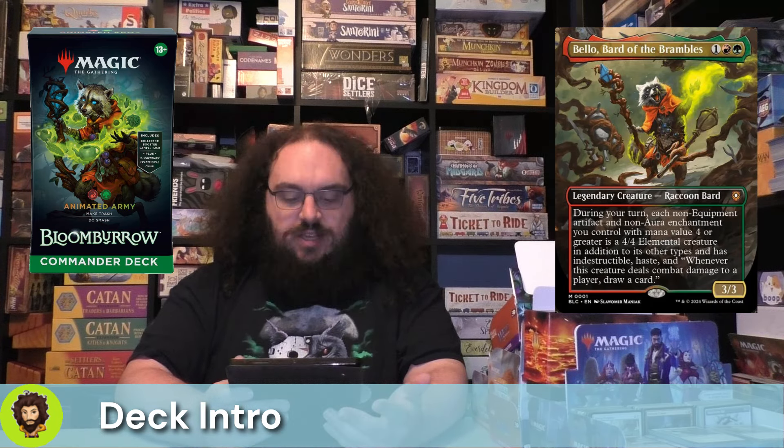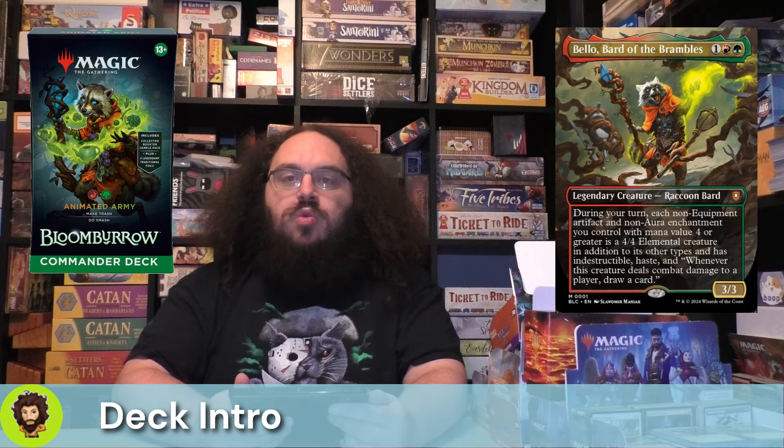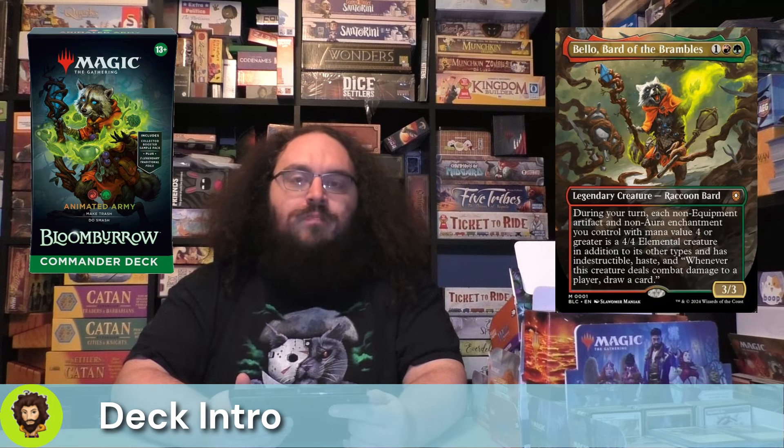Belos, Bard of the Brambles, is a 3-3 for 3. He makes it so all of your non-equipment artifacts and all of your non-aura enchantments that cost at least 4 mana enter as 4-4 creatures with haste and indestructible, and whenever any of them deal damage to a player, you do get to draw a card.